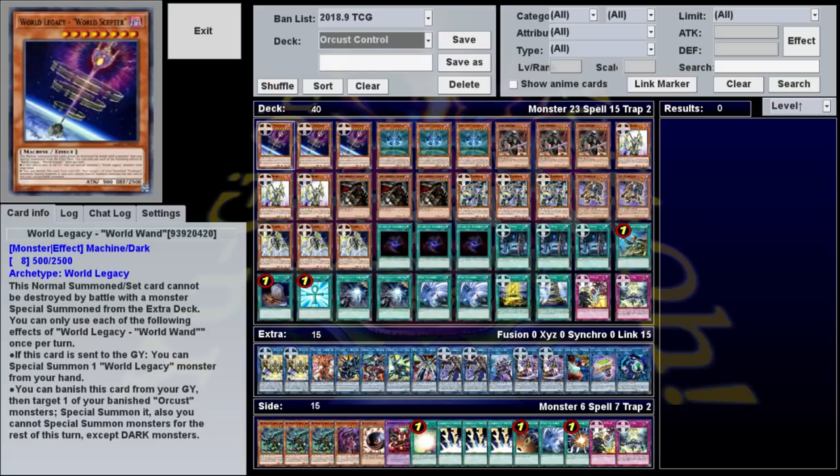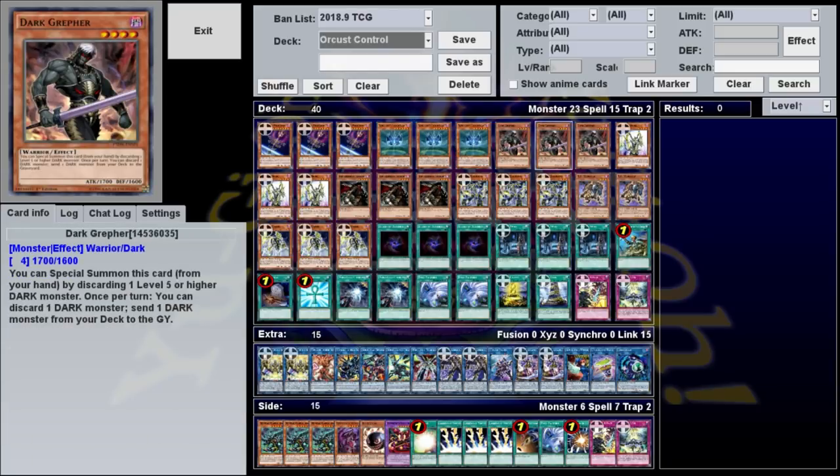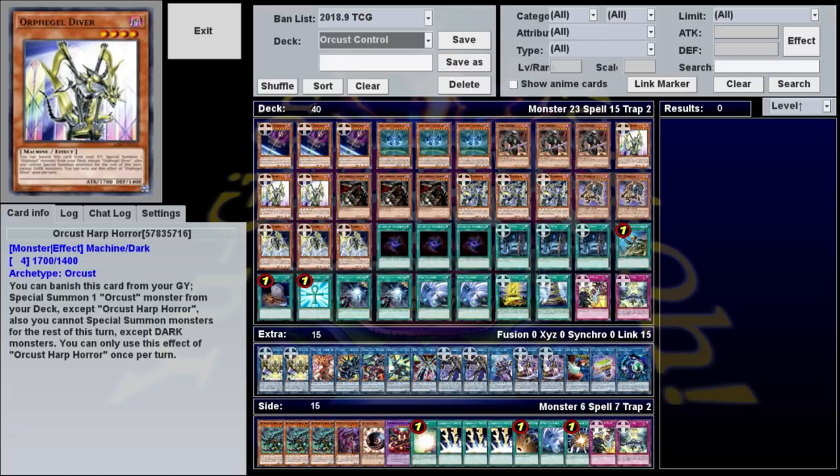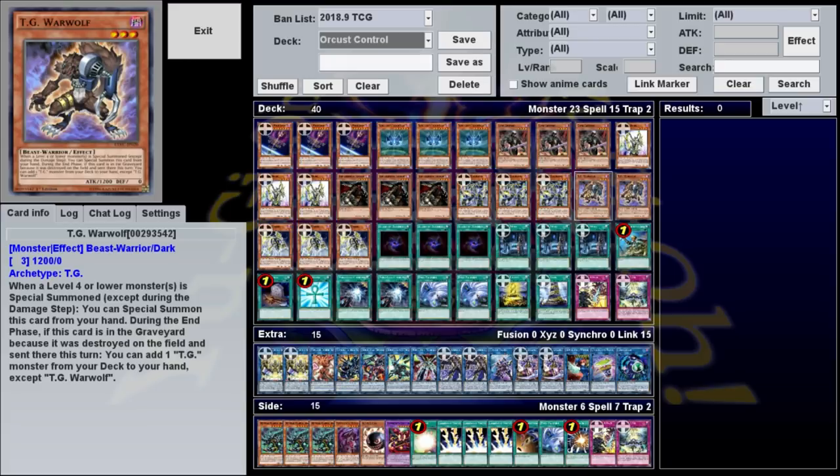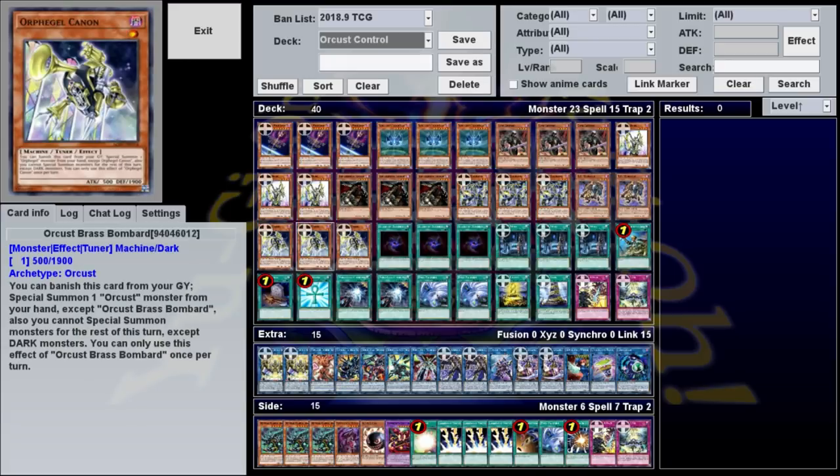For our monster lineup, we have three World Legacy Dash World Wand, three World Crown, three Dark Grepher, three Orcrest Harp Horror, three Armageddonite, three Orcrest Symbol Skeleton, two TG Warwolf, and three Orcrest Brass Bombard.